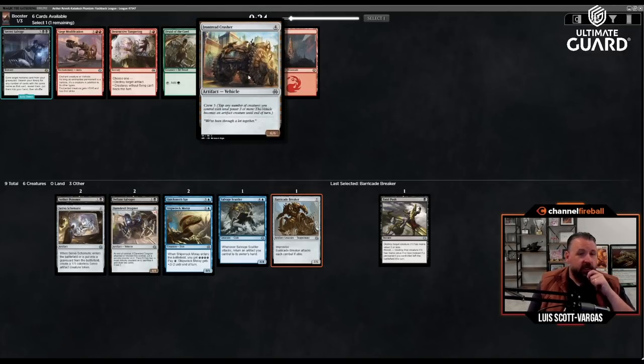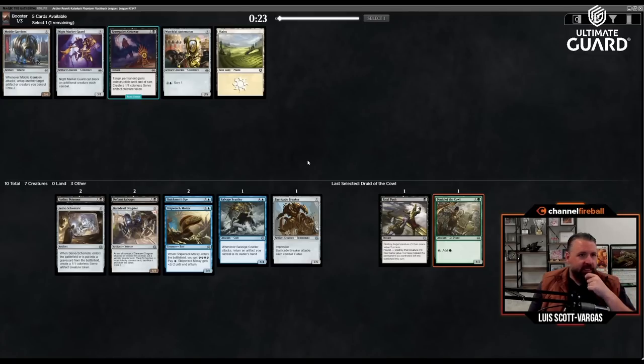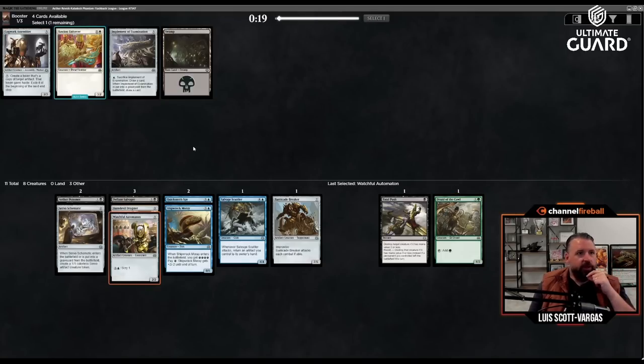I'm more likely to want Iron Tread Crusher, though I could also take Druid of the Cowl — it's the best card in this pack and if green is that open that late, who knows. Three mana three-four crew two, whenever it attacks untap an artifact or creature. Or three mana three-one that blocks an additional creature, or three mana two-two that can scry one or grant indestructible and make a one-one. Let's just take the three-mana two-two.